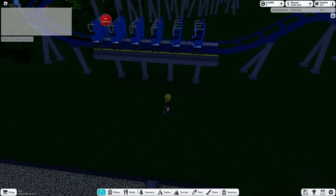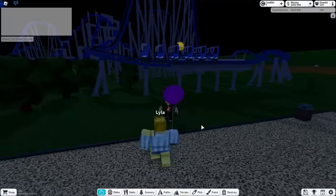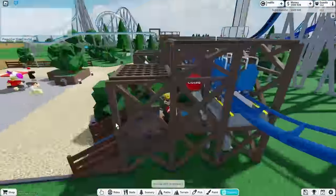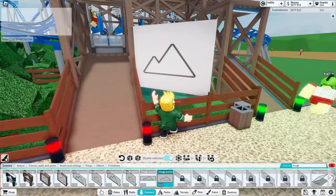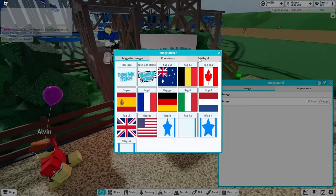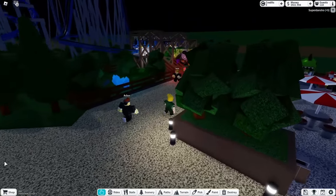Now that it's done let's ride it — that was extremely fast. Anyways I built the entrance and added an image. I had a pretty good idea of what image to put. I was now getting closer to $1,000,000.